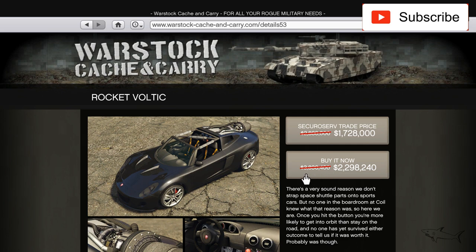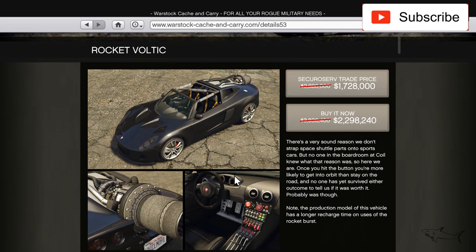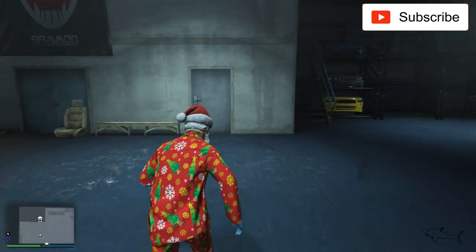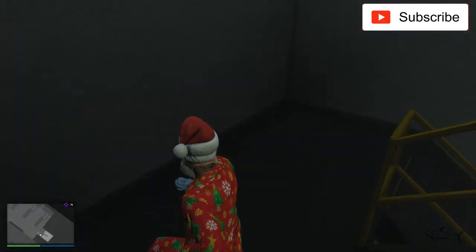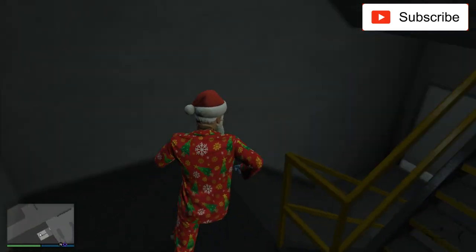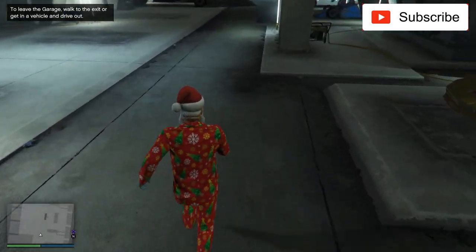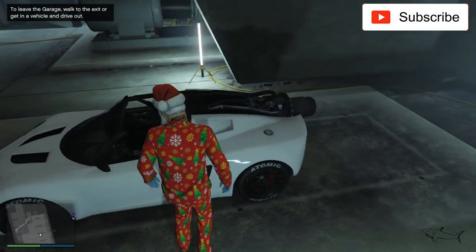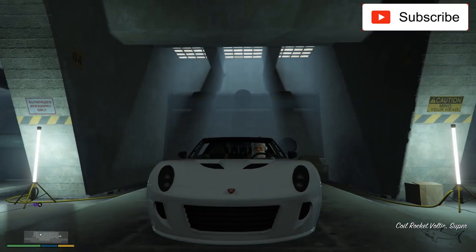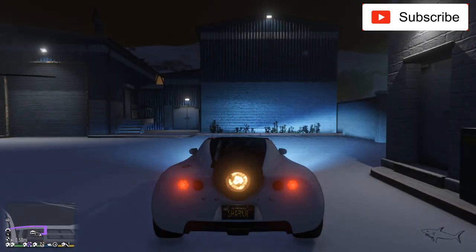This time it's on sale all the time because I think people don't buy it that much. It's so expensive — 3.9 million, 3.8, and now it's on sale for 2.3, which is still a very high price. It has a jet engine, and the only place you can store this car is right over here at your warehouse vehicle. If you don't have a warehouse vehicle, you can buy one from your office building, and you can call it from your phone.